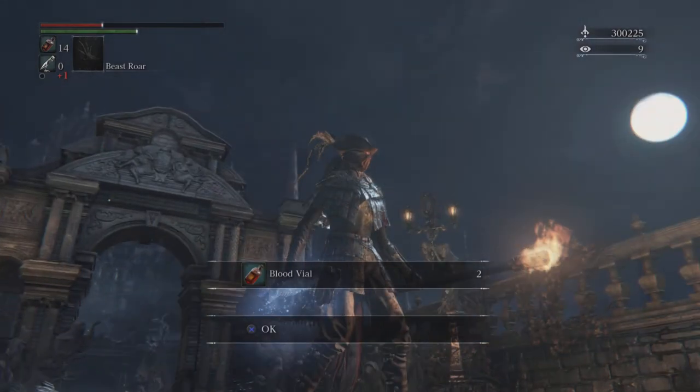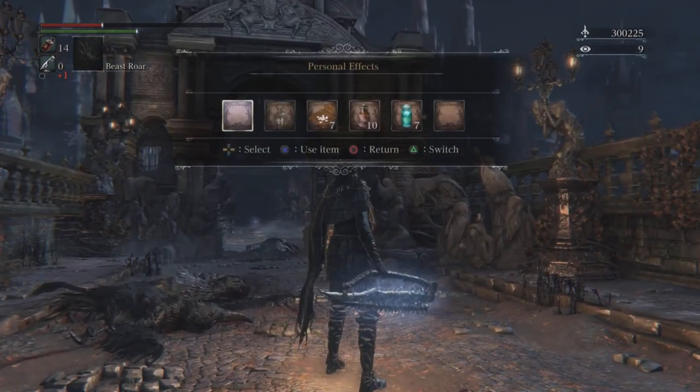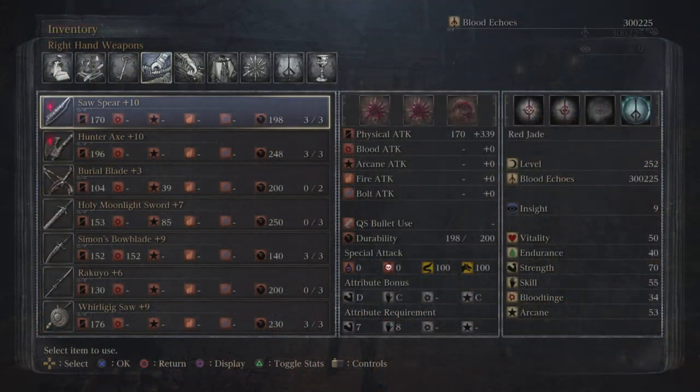This weapon I have is the Saw Spear. You can get it early on in the game. Look what it scales mostly off of — it doesn't really function that great with strength, but it functions well with skill and arcane. You can plug in elemental damage on this thing and it will destroy all your enemies. This is honestly the number one weapon in the game.